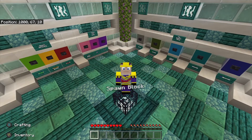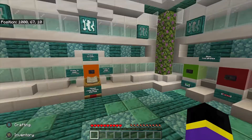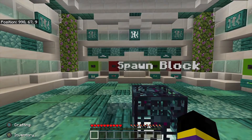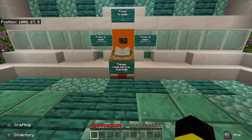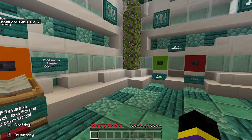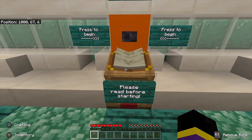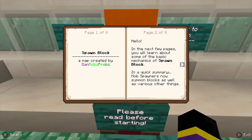Hello guys and welcome to Squidgy Face Plays. In today's video I'm going to be playing Dan Robs Probs' new map, Spawn Block. He briefly showed me this map — we work together, you know that — so I kind of know what it's about but I haven't actually played it. I feel like it's going to be one of those maps where I might get a bit angry because it's just the kind of map it is.